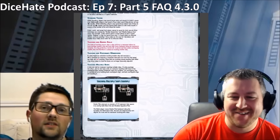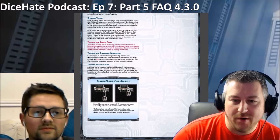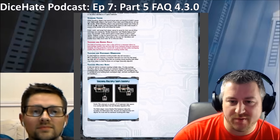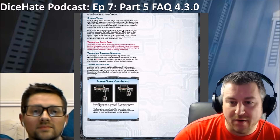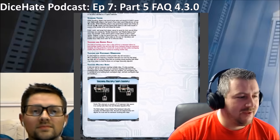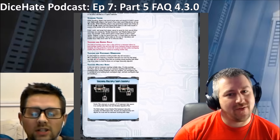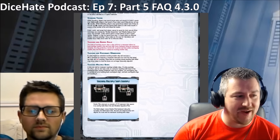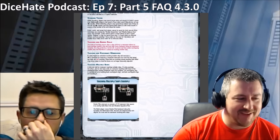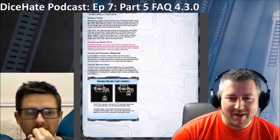Touching and barrel rolling: the state of touching occurs after a ship performs a maneuver where its base overlaps another ship and that ship moves backwards along its movement template. If a ship performs a barrel roll, it cannot end the activation overlapping another ship, and therefore it cannot be 'touching.' The physical models can touch, but they are not considered touching for the purpose of the defined rule of touching.